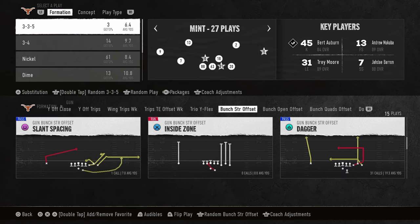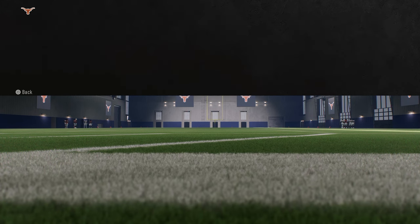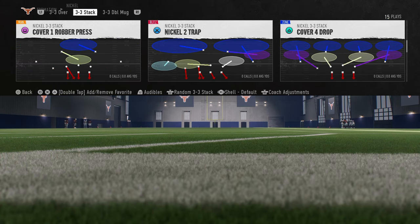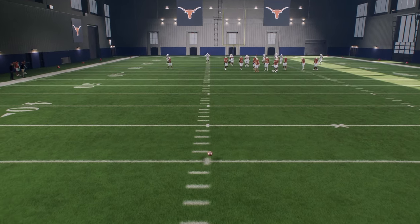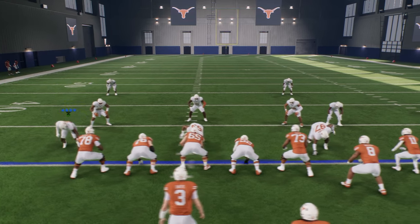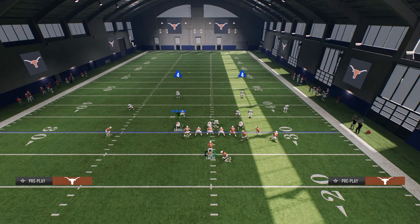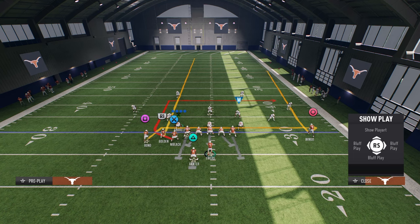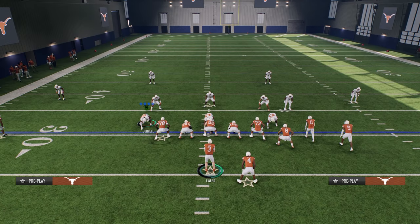When running this offense, we're going to come out in the play Dagger every single time. One big recommendation: I'm taking the quick jumps out in practice mode — they're absolutely overpowered and won't give you an accurate sample. When running this scheme, you want the bunch to the wide side of the field as much as possible. If the ball is on this hash mark, have your bunch to the right. If it's on the other hash, the bunch gets compressed and tight, so flip the play to give your receivers as much space as possible.